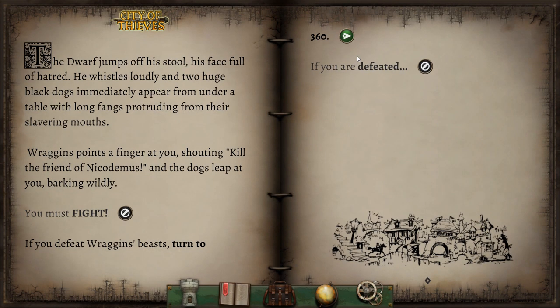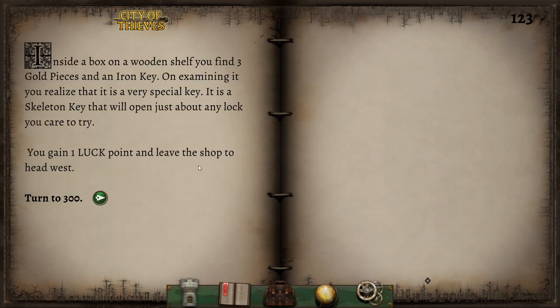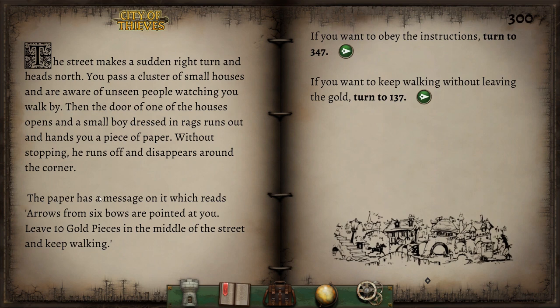Inside a box on a wooden shelf, you find three gold pieces and an iron key. On examining it, you realize it's a very special key — a skeleton key that will open just about any lock you care to try, and we gain one luck point for that. Fantastic. There's probably going to be some people hunting for us, but we've got a good key. The street makes a sudden right turn and heads north. You pass a cluster of small houses and are aware of unseen people watching you walk by.